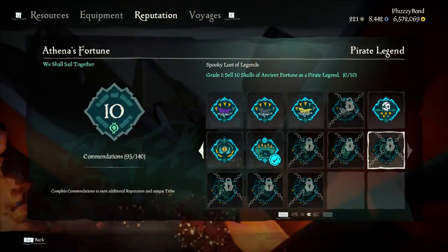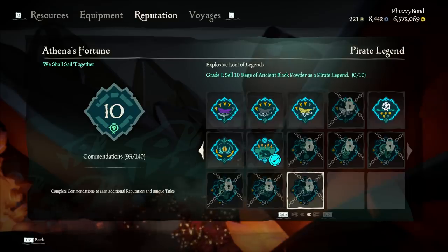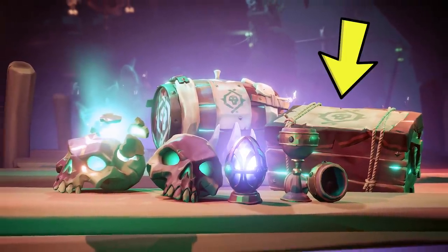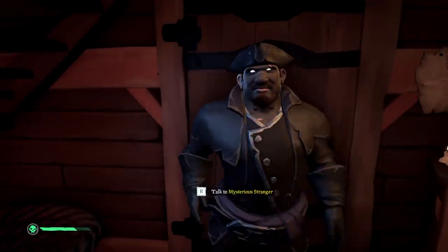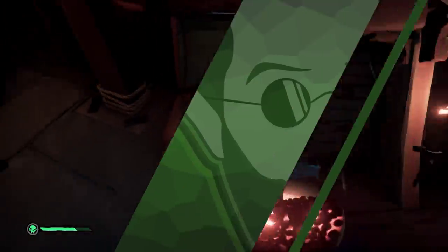Moving on to the Athena's Fortune tab, we have six new commendations that rely on the newly introduced items in Athena's Run: Chalice of Ancient Fortune, Gilded Relics, Skulls, Villainous Skulls of Ancient Fortune, Crates of Legendary Voyages, and Kegs of Ancient Black Powder. You will have to sell several of each to the mysterious stranger at any tavern to unlock these commendations. They will also add to your Athena reputation.